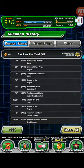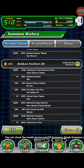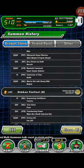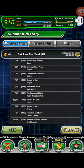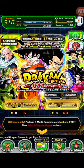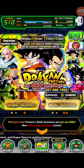You guys may not believe me but I pulled a dupe of LR Physical Gogeta and LR Buuhan. This is my history right here — here's the LR Gogeta dupe and here's the LR Buu. I used my discounts because I wanted him and didn't care about the deal. I got Bardock from here, and I got Buu — I got Buu!